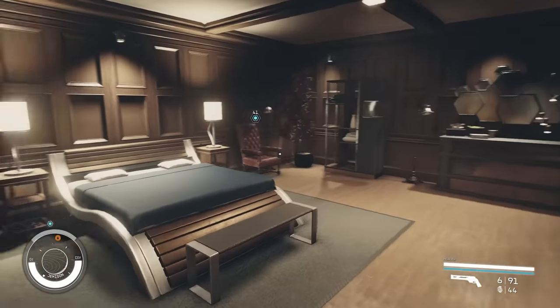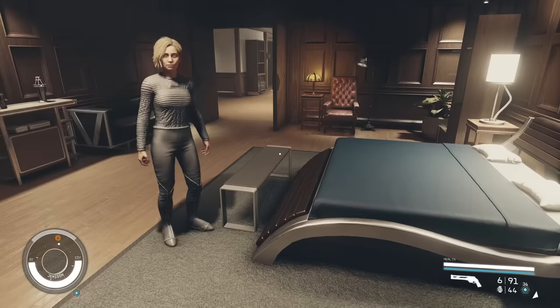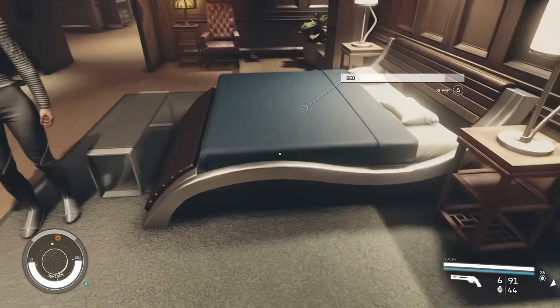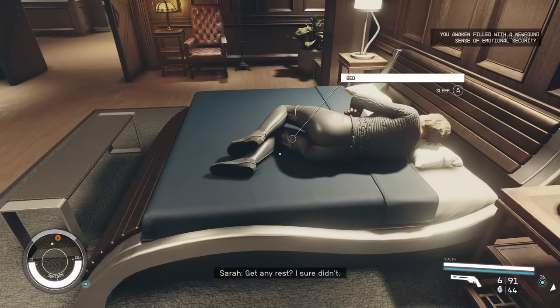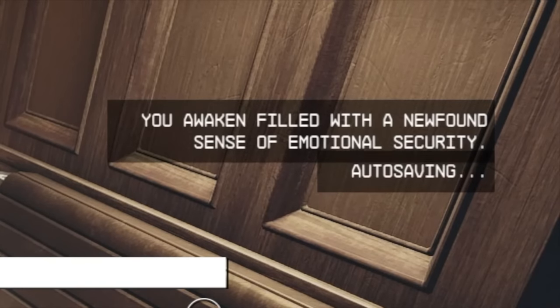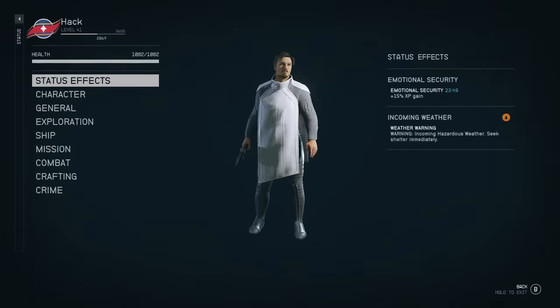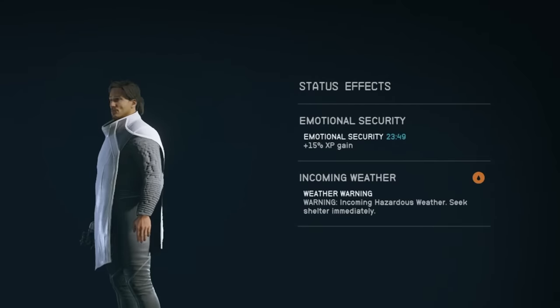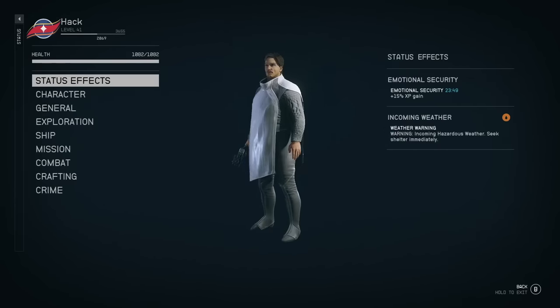You can sleep in a bed, cot, or anything nearby to get a 10% bonus to experience. But you can increase this further to 15% if you have a companion nearby who you've completed companion missions with and have a committed relationship with. The 'well rested' message actually updates to something different in that case. Check your stat sheet to see the extra bonus — and this buff may last a bit longer than standard well rested too.